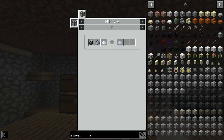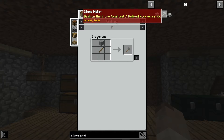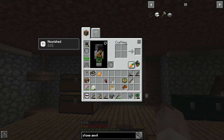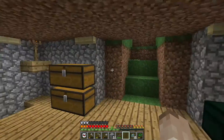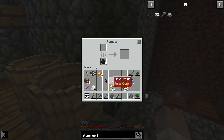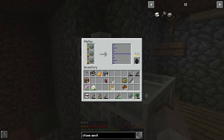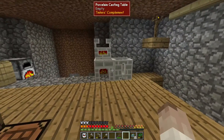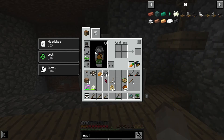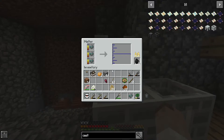I need a stone anvil and a mallet. A stone anvil is made from smooth stone slabs and four smooth stone, and the mallet is smooth stone on a stick. That's easy, I can make that quickly. I'll get some more coal — don't need a whole ton. Once this copper is melting down it'll allow us to make stuff. I might need an ingot cast — I'm not sure I can make one at this point.